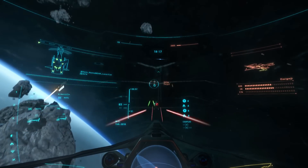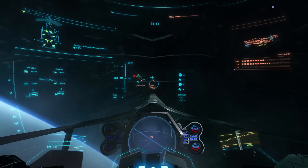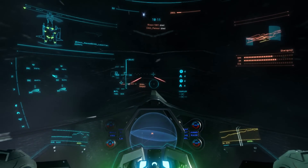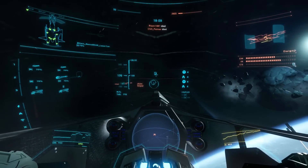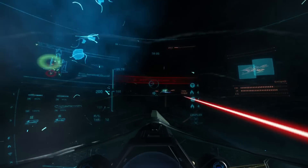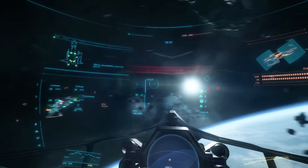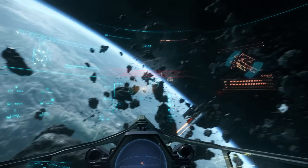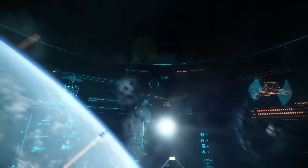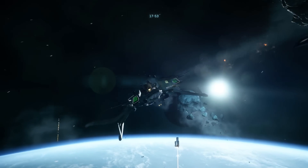Another perk that helps justify the cost is that it comes stock with a LEAP jump engine. I'm under the impression that jump engines are going to be cheap and readily available in the persistent universe, but it is nice to know that from day one you'll be able to jump to further destinations. I don't think it'll have long range on a ship like this — it has no bed, no toilet, or extended fuel tanks — but it's still better than having no jump engine.